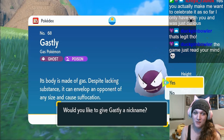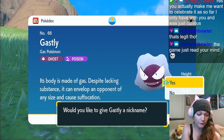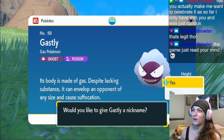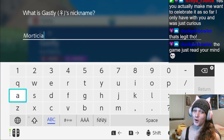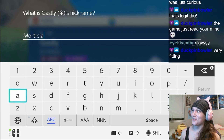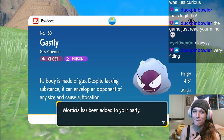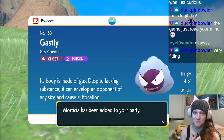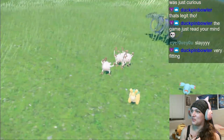I guess this Gastly is going with us into the Fire Team Star. I was planning on getting Sandile to have a ground type, but how can I deny? Guys, we need a nickname — I know what her name is. This is Morticia, you know, the mom from the Addams Family. And I love her. Oh my god, that's a full-odds shiny Gastly. I didn't think I'd get a full-odds while doing sandwiches, but I guess it happens sometimes. That's insane — oh my god, I love her so much.